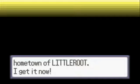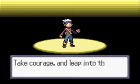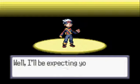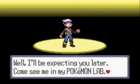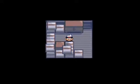Another rule I follow is the trainer ID number rule, which I don't see many other people following. You look at your trainer ID: if the last number is 1 through 3, you pick the grass starter; 4, 5, 6, you pick the fire starter; 7, 8, 9, you pick the water starter; and if it's a 0, you get to pick freely.